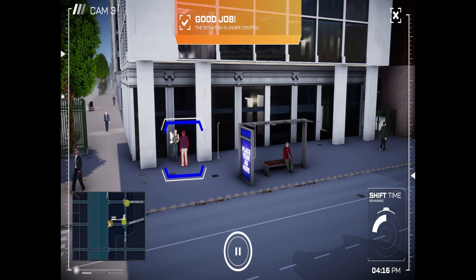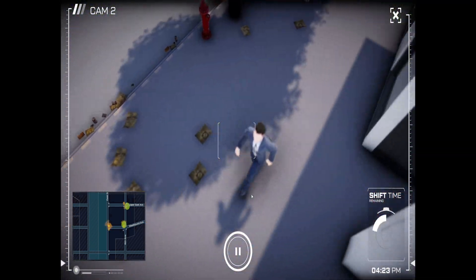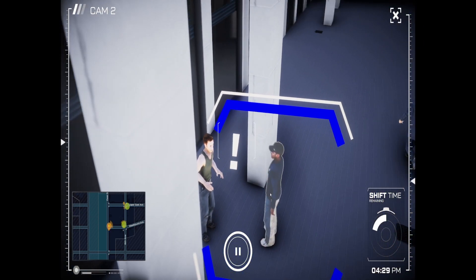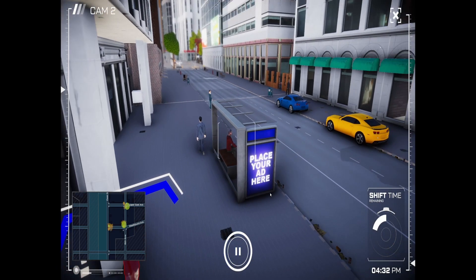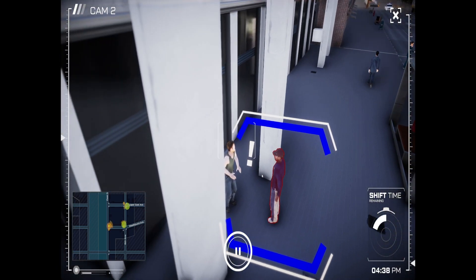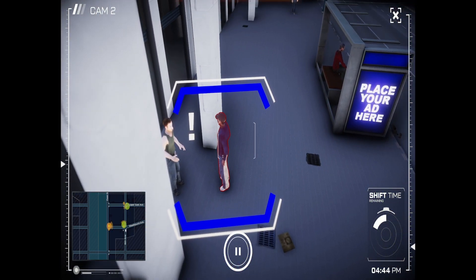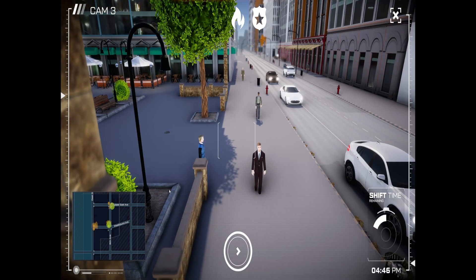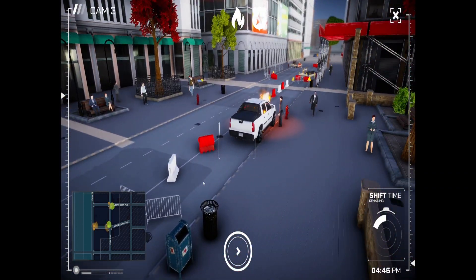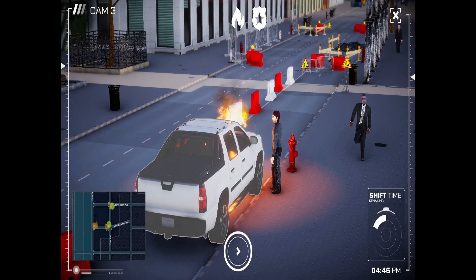I've got two cams here. Can the other cam see anything slightly different? We're going to see the raid go down. Here come the police. Now these have got all symbols on them — does that mean they've seen something? There's definitely something there, and there appears to be something on fire.